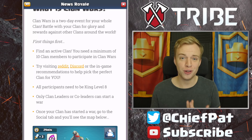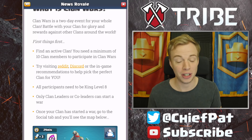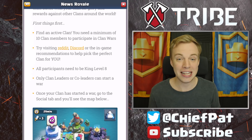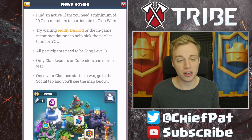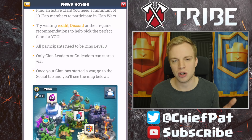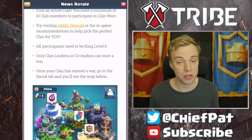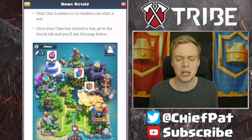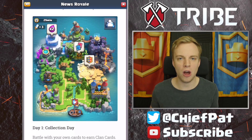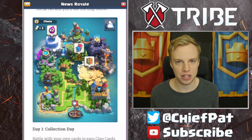Clan wars is a two-day event where your whole clan battles for glory and rewards against other clans around the world. You're going to be going up against four different clans on war day, which is really interesting — it isn't 1v1. To start clan wars you need an active clan with a minimum of 10 members, you have to be level 8, and clan wars is started by a leader or co-leader. Once started, you'll see a map with three different game modes that cycle out as soon as they're played — this is known as collection day.